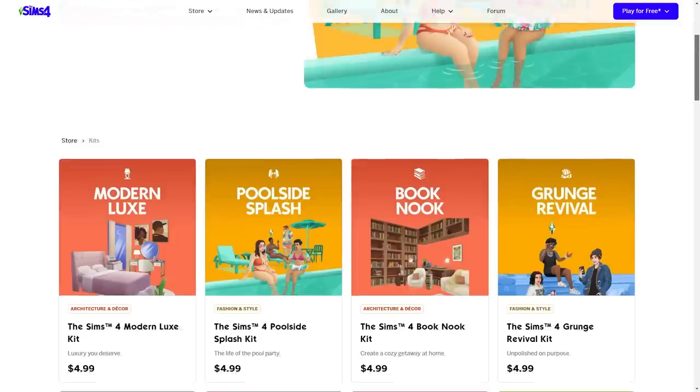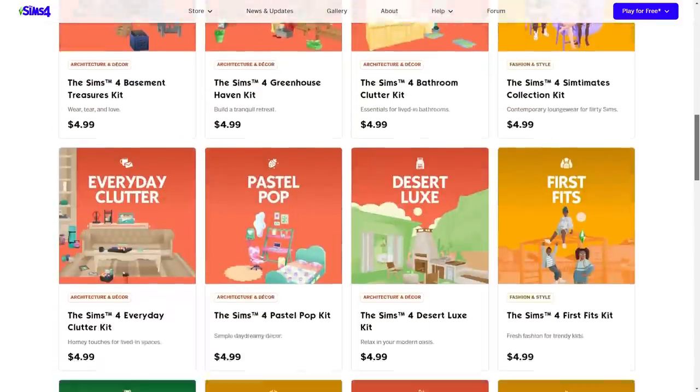We've got a revival on our hands, ladies and gentlemen. Stuff packs are back. The last stuff pack we had in this game was the Paranormal Stuff Pack and it released January 26, 2021. That was two years ago. Since then, we've been getting kit after kit after kit.